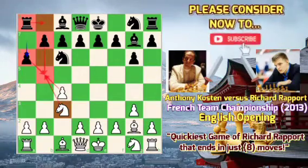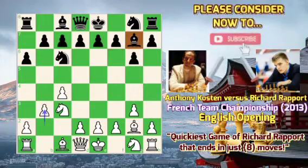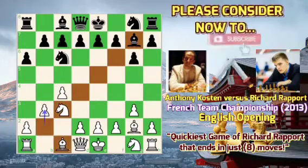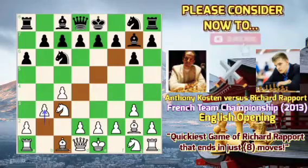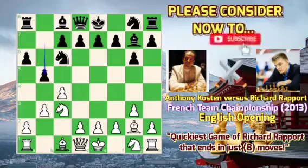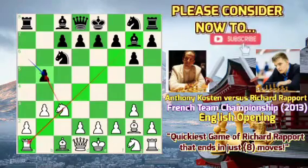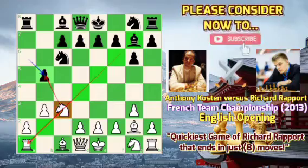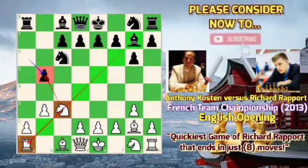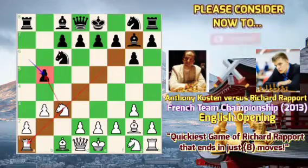Costin played the move b3, trying to neutralize black's bishop by putting his own bishop on b2. But after white's b3, black simply played b5. After cxb5 axb5, white cannot actually capture this pawn because he will lose his rook on a1, as the diagonal will be opened for black.